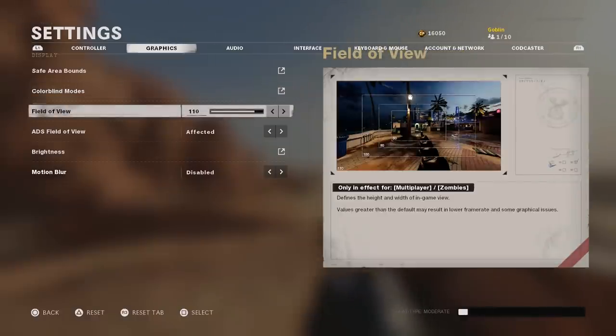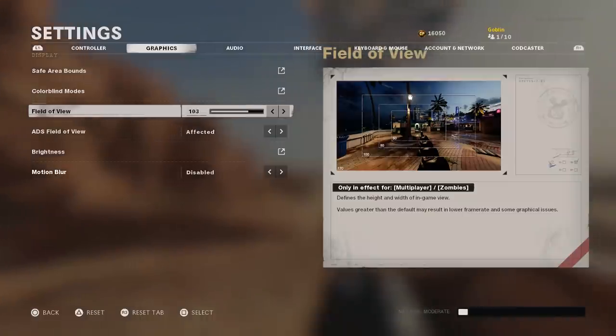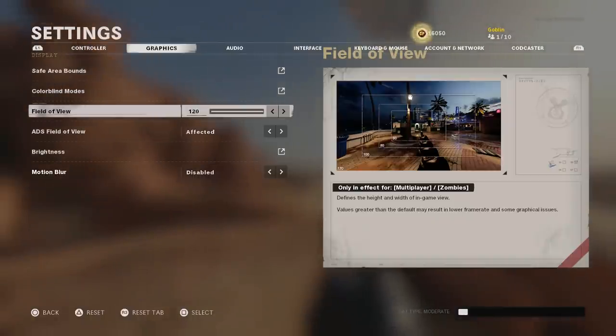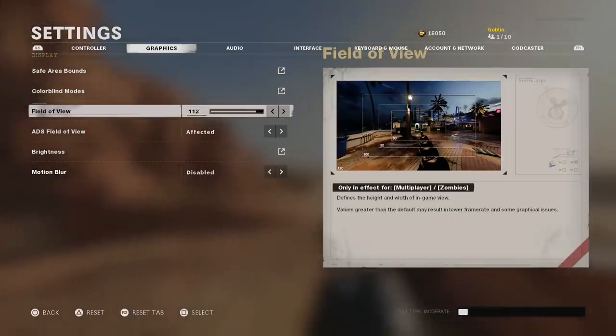Field of view is great that it's finally come to console. I like to rock 110 personally. Moving your FOV up does take some getting used to, but most players will find a comfort zone. It zooms you out, makes you appear like you're running faster — you're actually not — and lets you see more. If you want to stretch you can go to 120, but I think most players will be between 100 and 120. I was also playing at 110 during the beta.